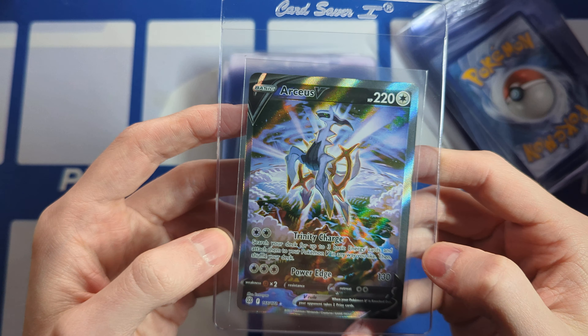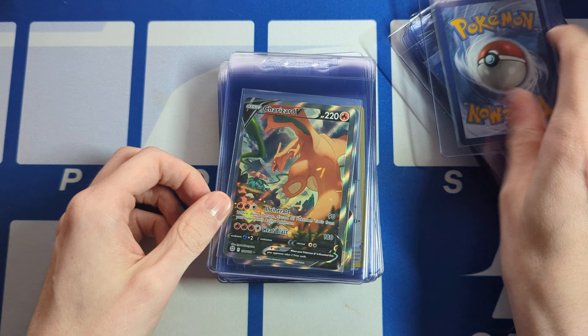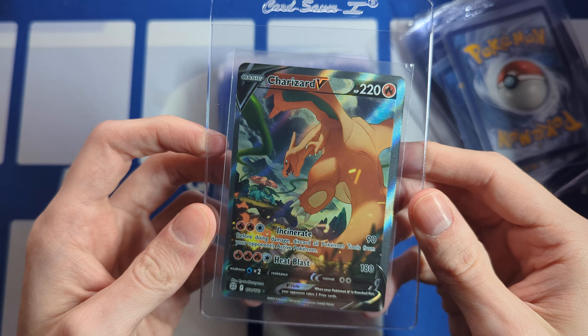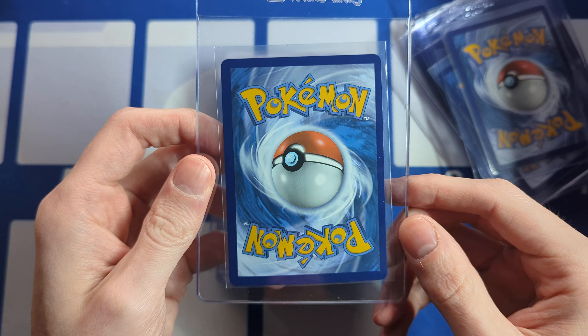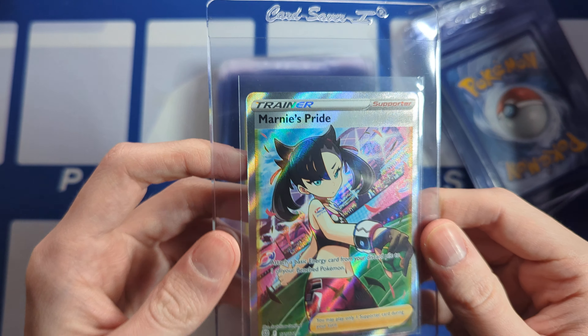Sword and Shield was one of the best eras of Pokemon so far. Scarlet and Violet might end up being better — depends what they do with the last half of the block. Some regular Full Arts from Evolving Skies — still beautiful backgrounds on these cards, really like them.